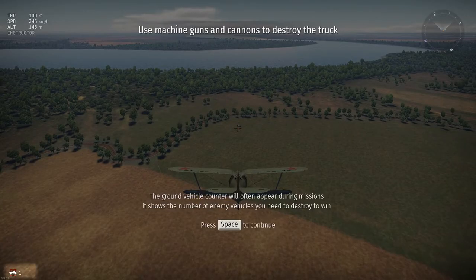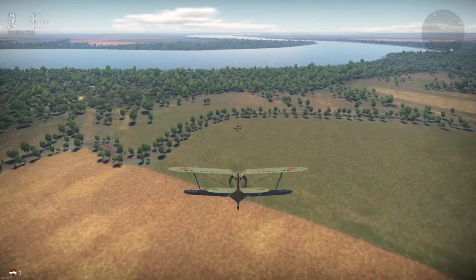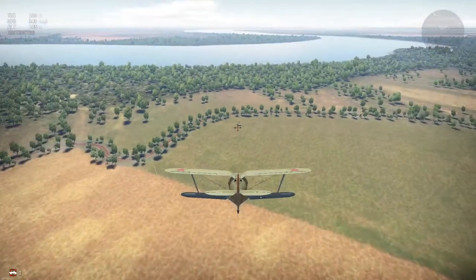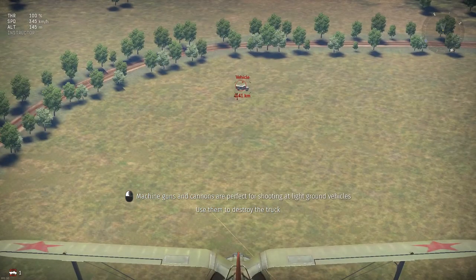While fighting, you will often encounter enemy ground equipment. The ground vehicle counter will often appear during missions, showing the number of enemy vehicles you need to destroy to win. Zoom in to see your target better. Your machine guns and cannons are perfect for hitting light targets with poor armor protection. Use them to destroy the truck.